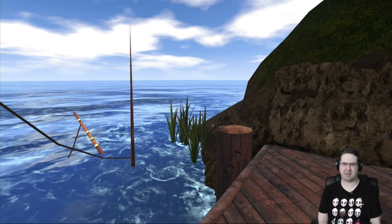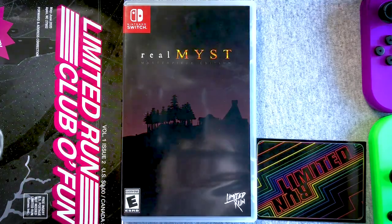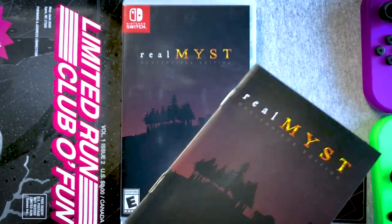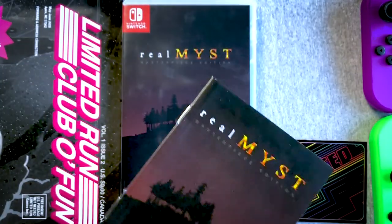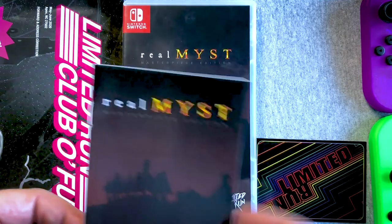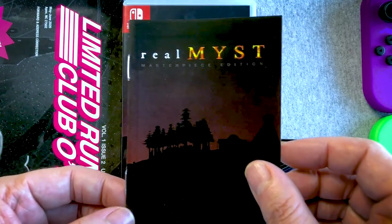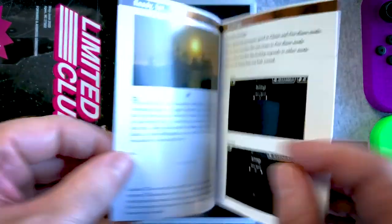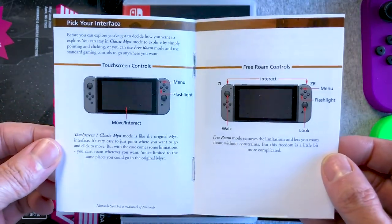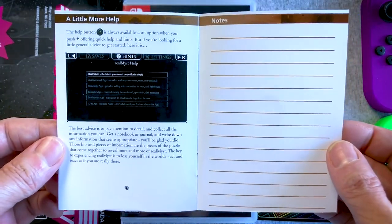Let's go back to the unboxing — let me know what you think in the comments. This is an instruction manual because it's actually showing you how to play the game, and you've got a hint section and notes. Very, very cool. Now if you liked that let's play and want more, check out my Patreon — it's $1 a month and you'll get an extra video every single day. Right now five of those are like hour-long let's play videos for different games. Plus you get food vlogs, movie reviews, and a whole lot more.